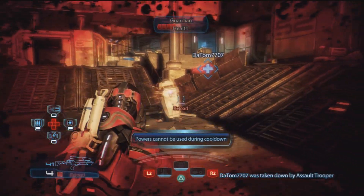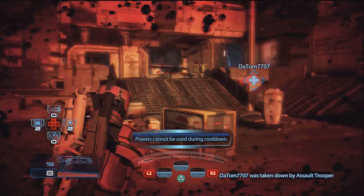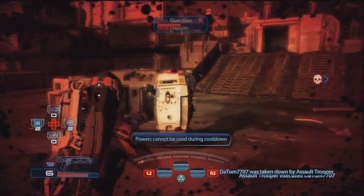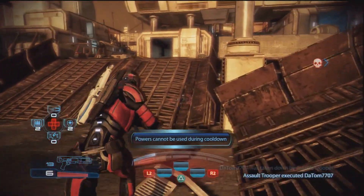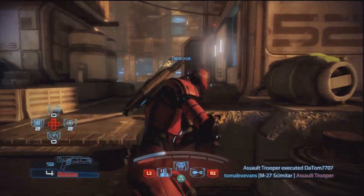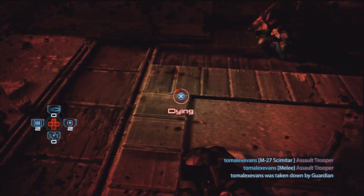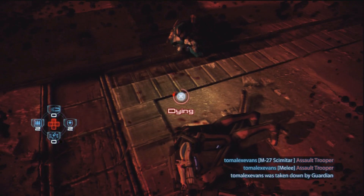However, personally I would advise against using tech armor. This is because your other two biotic powers, Warp and Throw, are far more versatile and far more useful. Also, tech armor is a little bit of a last resort — if you are using tech armor, you know you've got a little bit too close to the enemy or you're getting overwhelmed. I would try to stick to using the other two and leave tech armor as a last resort only.